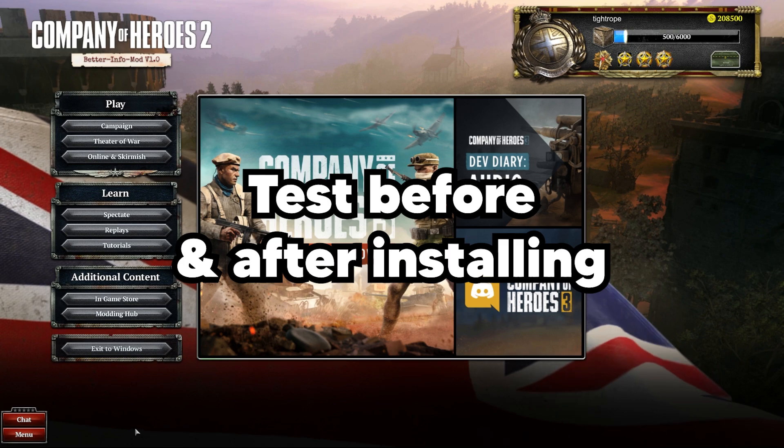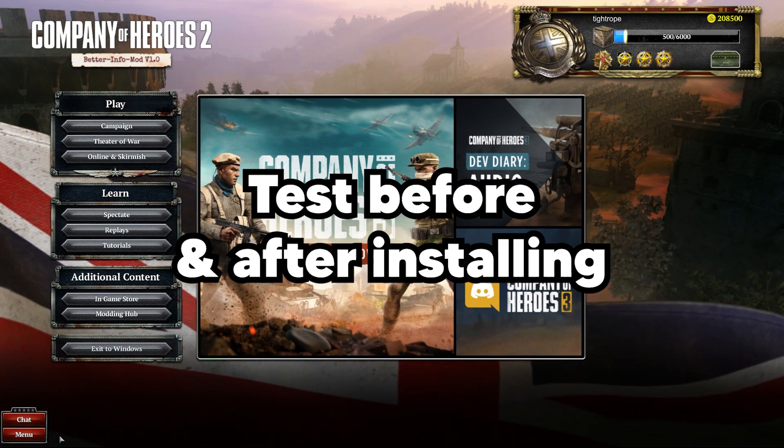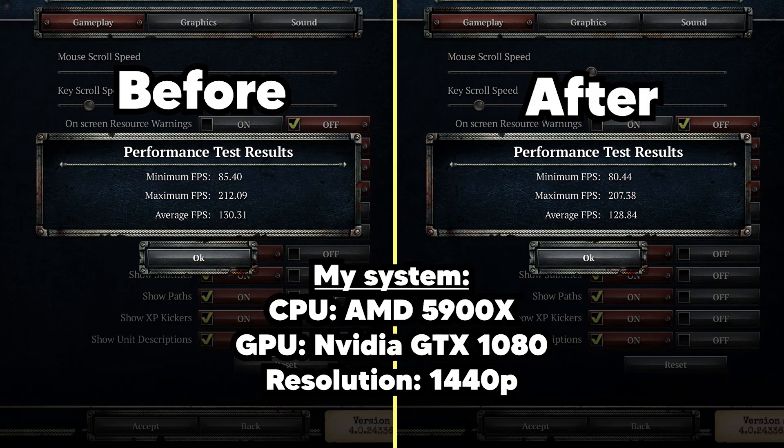You should do a performance test in Company of Heroes 2 to see if this actually benefits you. To do this, come to Menu, Options, Graphics, and then hit the Performance Test button. With my computer, I actually lost a little bit of performance using DirectX to Vulkan, though I don't think my hardware is well suited to this mod.